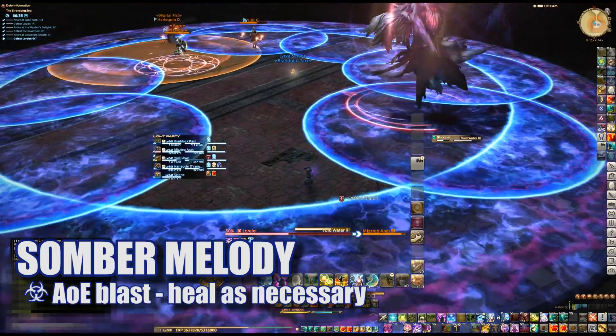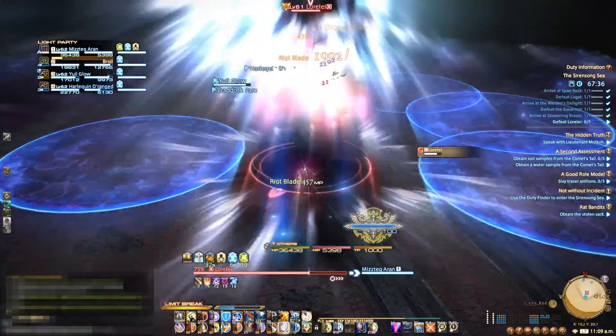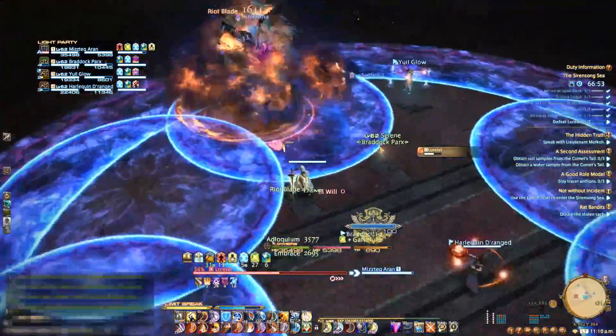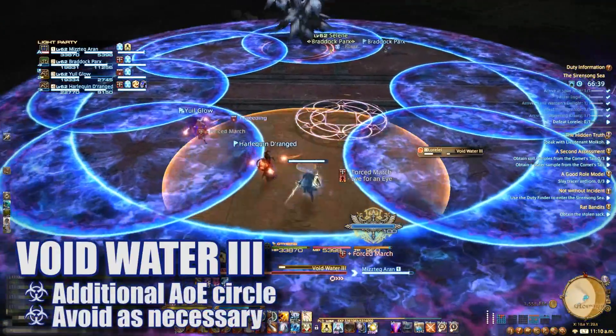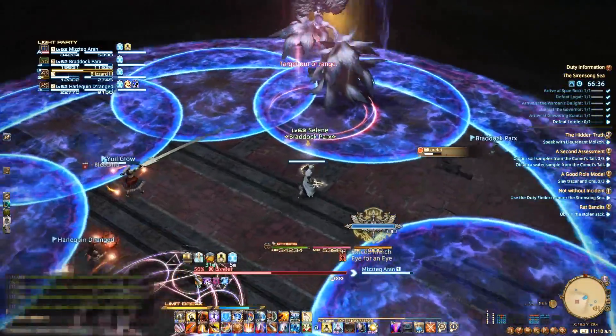Sombra Melody is a group-wide AoE blast that the healers will need to handle. As time goes on, the patterns for Virgin Tears will become more difficult to avoid, but the same principles apply. She'll also begin to cast Void Water 3, which will place an additional AoE puddle to avoid. These mechanics will repeat until the boss is down.